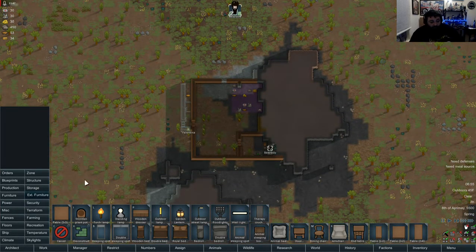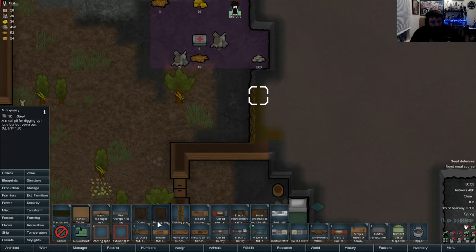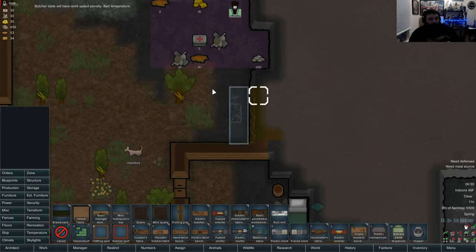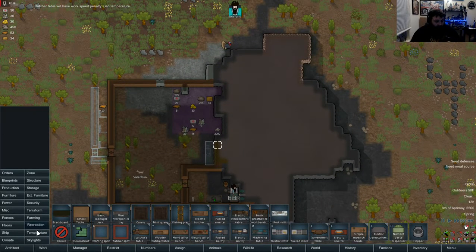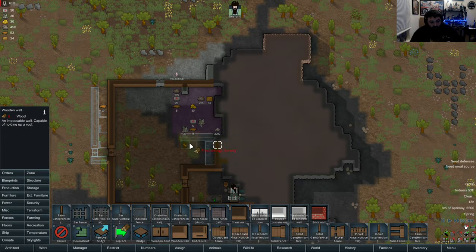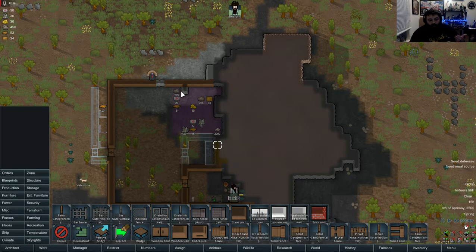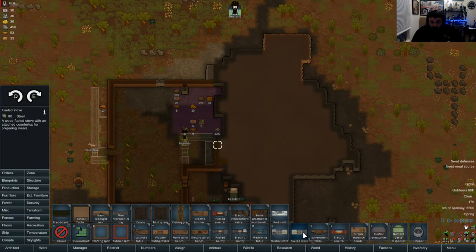It's not that cold but he's gonna get pissed off here soon and he's hungry, so I'm gonna have to build a butcher table. There's compacted machinery - I'll get some components out of that later. Production - let's get a butcher's table, the regular one for now because we don't have electricity. Bad temperature? It's 50 degrees out - jeez louise. We need to build a small room around it to keep it clean. There's controversy on whether that works but we're doing it anyway. Now let's get a wood-fueled stove going.